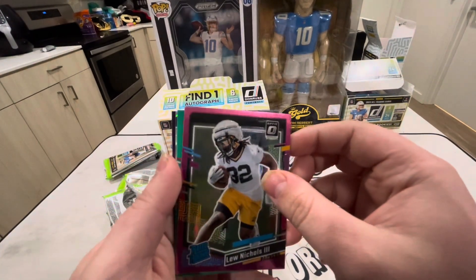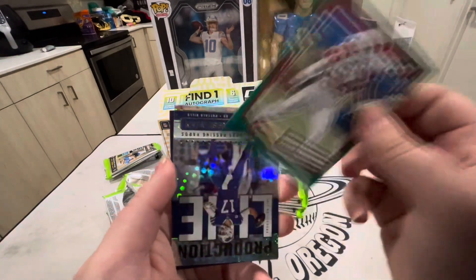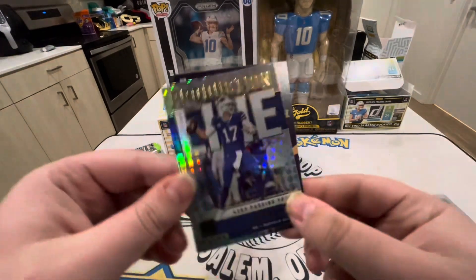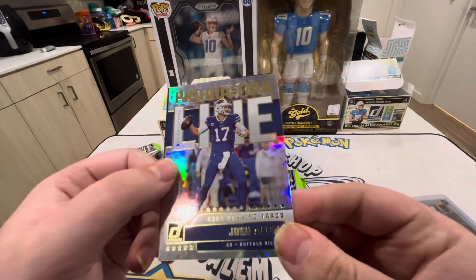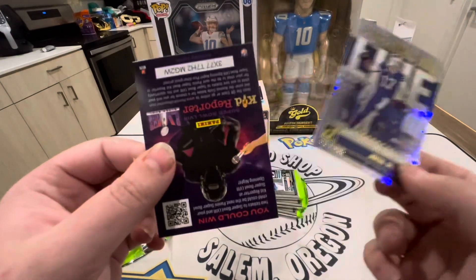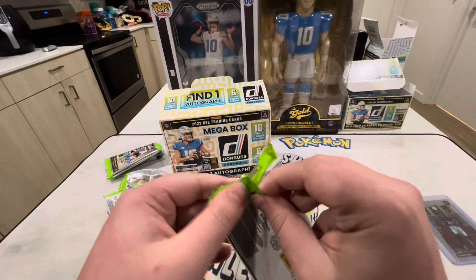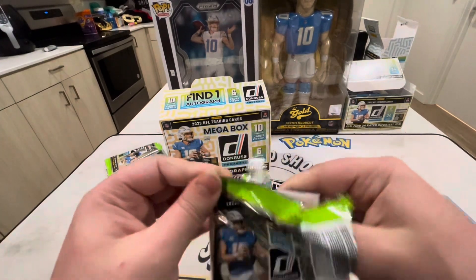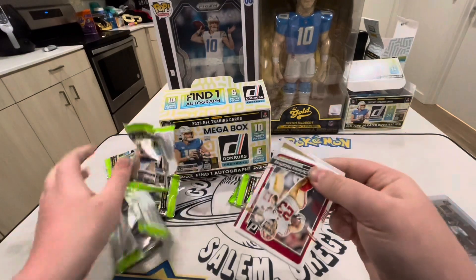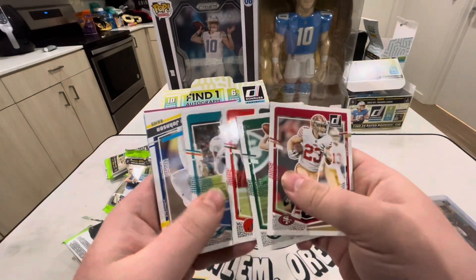We got Lou Nichols for the Steelers, Jalen Thompson in green, and then we got a Production Line Josh Allen - 4,253 passing yards, not bad at all. Then a Kids Reporter insert. Let me see what auto we can at least get - I still think it's pretty cool that you get autos in a mega box. It's super rare to get any kind of guaranteed autos in retail nowadays.